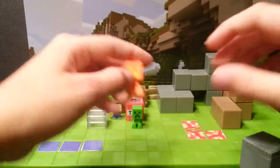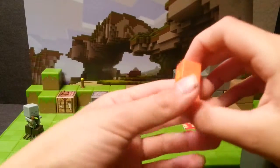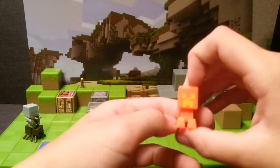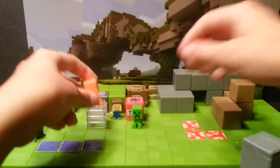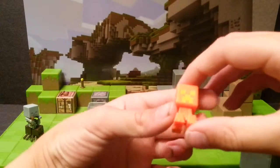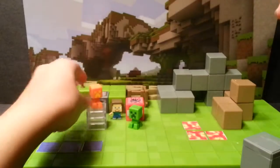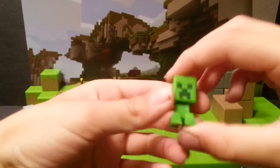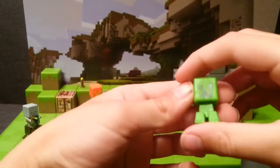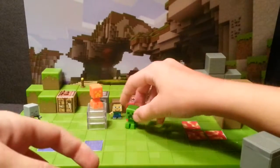Next we have the Injured Creeper. This is basically for your stop motion purposes — so let's say Steve would hit a Creeper, it would look like this while he's hitting it. We also get a regular Creeper, which is also from the Grass Series. This is the only non-exclusive character, and I'm glad that they did include a Creeper.